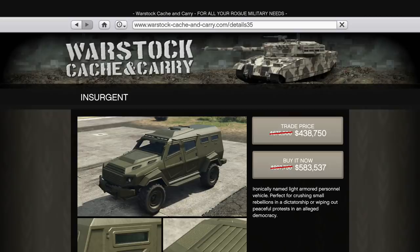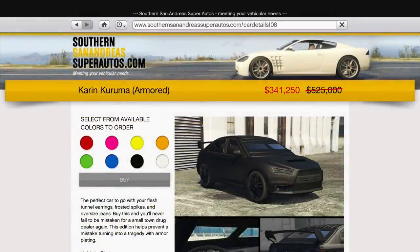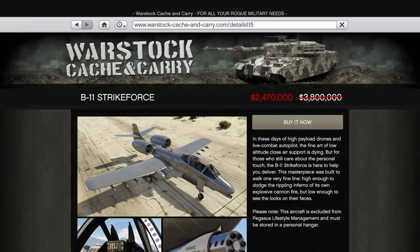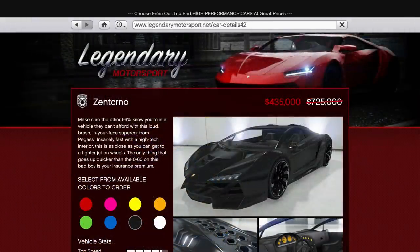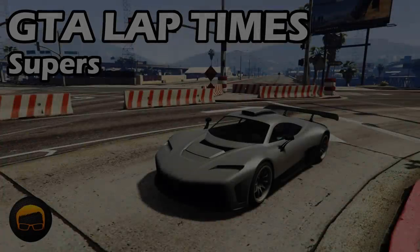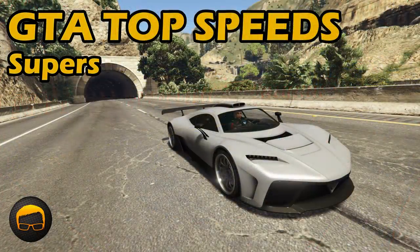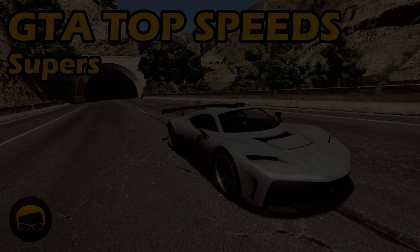The only vehicle here of any note really is the Zentorno, which was already a bit of a bargain. But with this discount it now costs only just over 400k, which is actually cheaper than the new Blister Kanjo. And if you're looking for a quick supercar on a budget, this is a must buy. You can find out the lap times and top speeds of all the vehicles mentioned by checking out the playlist links in the description and the pinned comment.